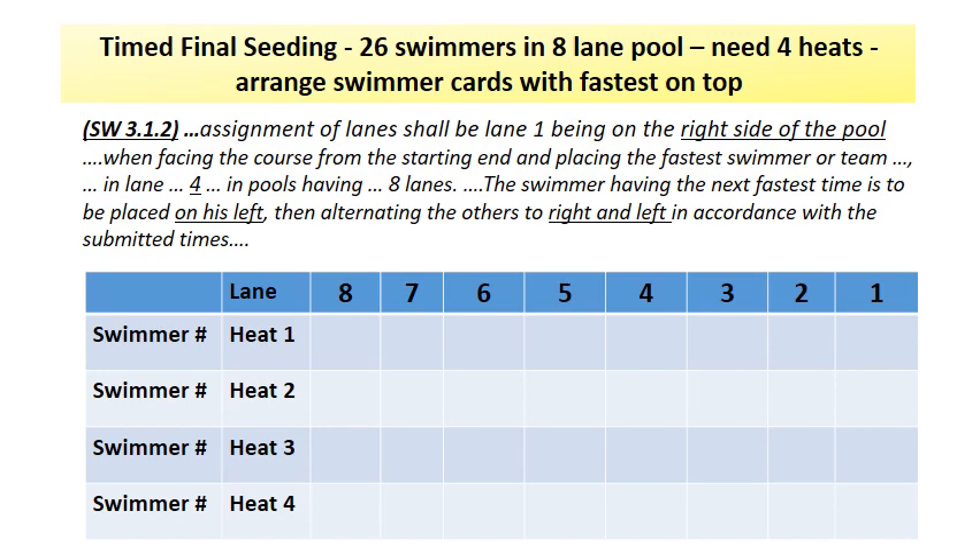In this example, we will see how a time final event is seeded slowest to fastest. We have 26 entry cards for swimmers in this event in an 8-lane pool. To simplify, you sort the entry cards slowest to fastest, with the fastest swimmer on the top of the stack.